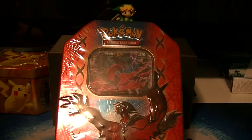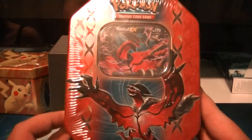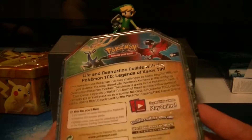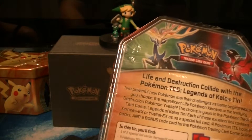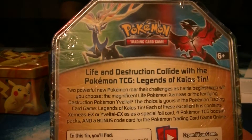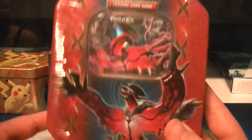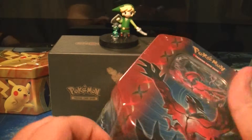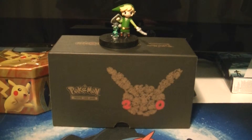Today it's my first time recording in quite some time and I feel a little bit rusty. I'm opening the Yveltal tin that goes with the Xerneas tin we opened a long time ago before we were recording. I don't even know when this came out. Legends of Kalos tin. Two powerful new Pokemon roar their challenges as battle begins. Anyway, I'm going to open this guy. We do have the Xerneas tin which we opened way back before we ever recorded. Hayley opened the Pikachu tin that just came out all by herself because I was deeply distracted. So this is going to be me opening this tin.